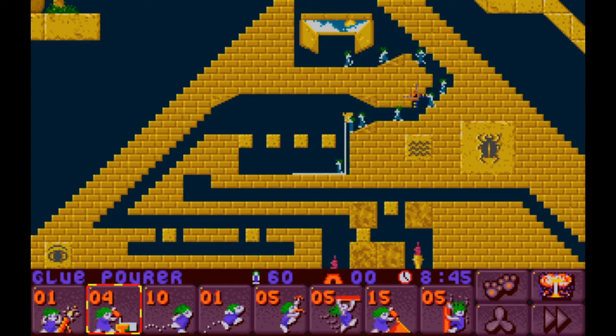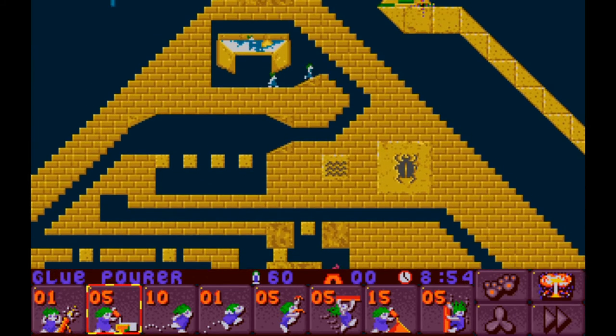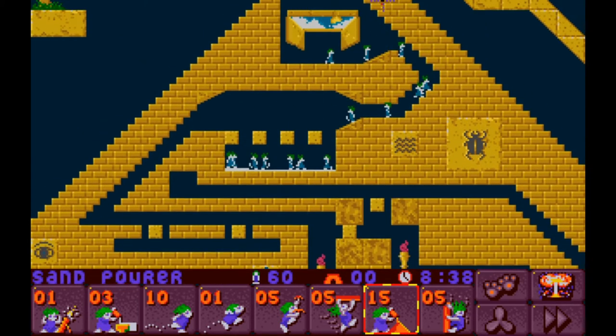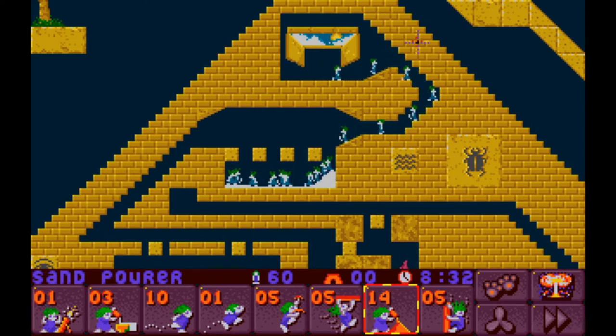That doesn't work, because glue can't run diagonally down hills — I think that's going to be a problem. Although it might not be that much of a problem after all. Whoa — glue can run diagonally! That's interesting. But it doesn't recognize this as a pit. So let's try pouring sand in here. Does that choke the lemmings out? No, but it does make a nice little mound.